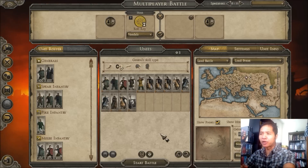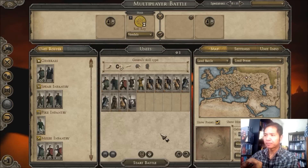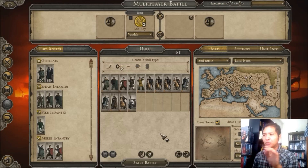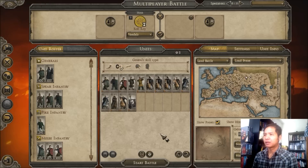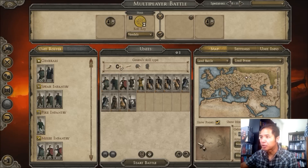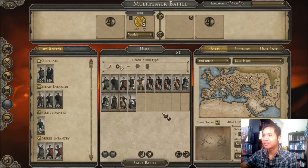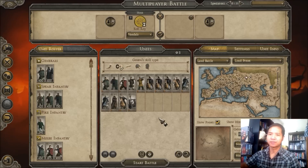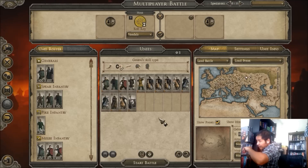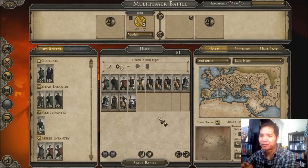I think if they did an auto-generated matchup for this game, I wonder if they could have changed the variables a bit more. The armies are random, but they could be more random than what we see here. Look at the map — there's a big hill in the middle, I think. That should be interesting. I've got a lot of cavalry here, actually. This is a pretty good army, except for the artillery piece. So we're just going to wait until somebody joins.